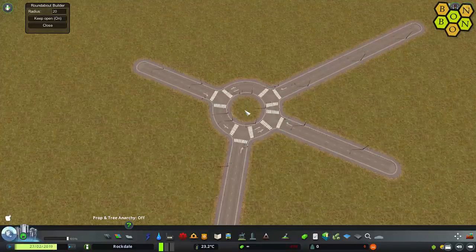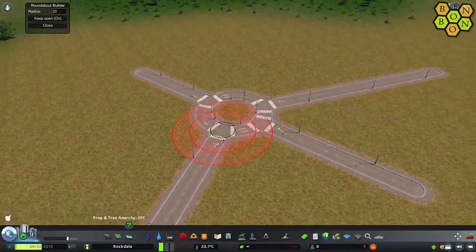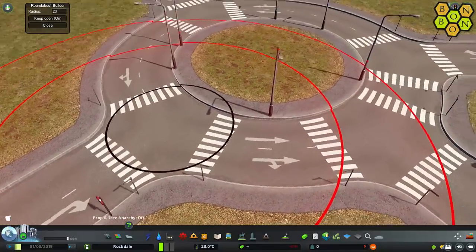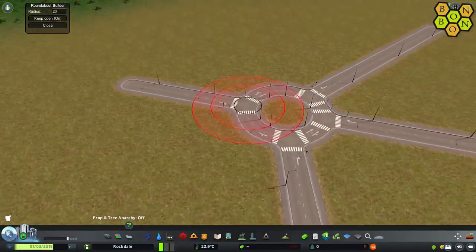Roundabout! That's just mind-blowing, absolutely mind-blowing. Had that been a 15 radius, some of these roads would be a little bit glitchy between the intersections — you can see a little bit of glitching at the side of the road there. But it's fine, perfectly fine.